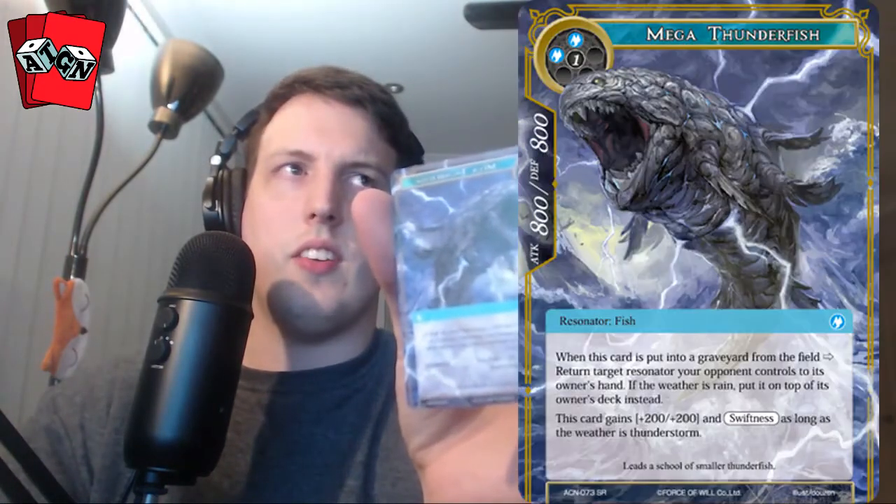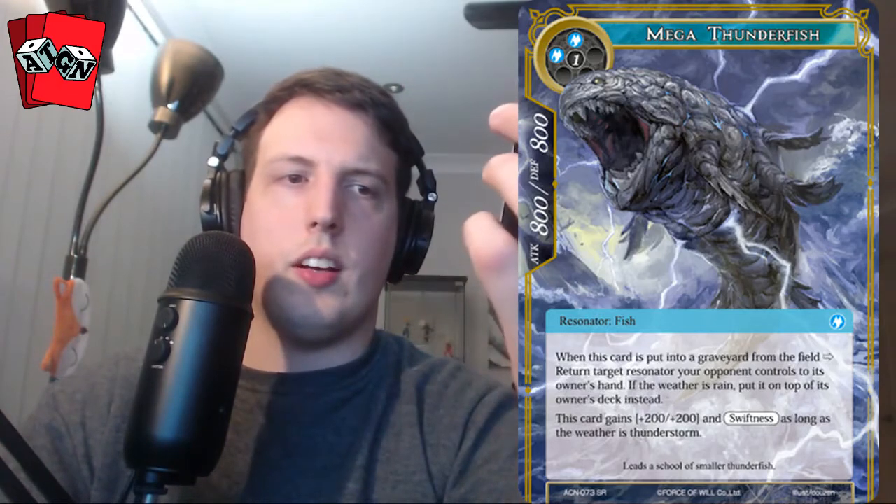Mega Thunderfish — I think that's a secret rare. Yes! When this card is put into a graveyard from the field, return target resonator your opponent controls to its owner's hand. So when it dies, it bounces something else. If the weather is rain, put it on top of the owner's deck instead. That's really good — really strong. I think this card is going to be Shayla's mainstay, possibly her premier three-drop. This card also gains +200/+200 and swiftness as long as the weather is thunderstorm — a mechanic likely attached to a ruler coming later. That's one of our secret rares.